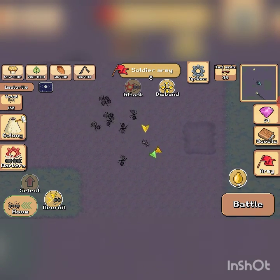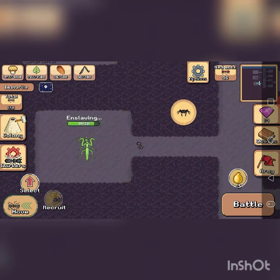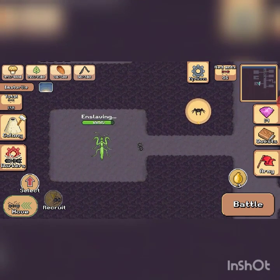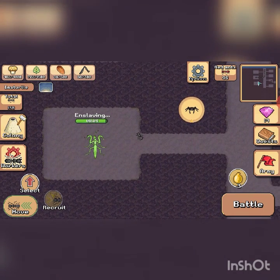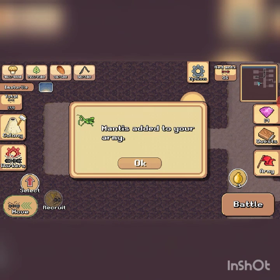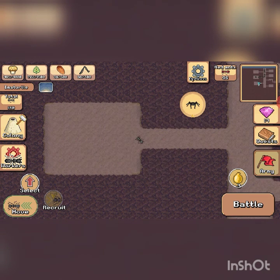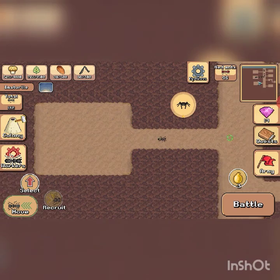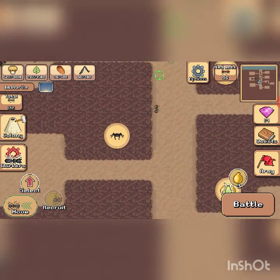Here in the slave chamber you basically enslave the captured creature, which lets you add it to your army. You can then go to your army and if you have other level-one mantises, you can fuse them together — or discard them if you don't want them.